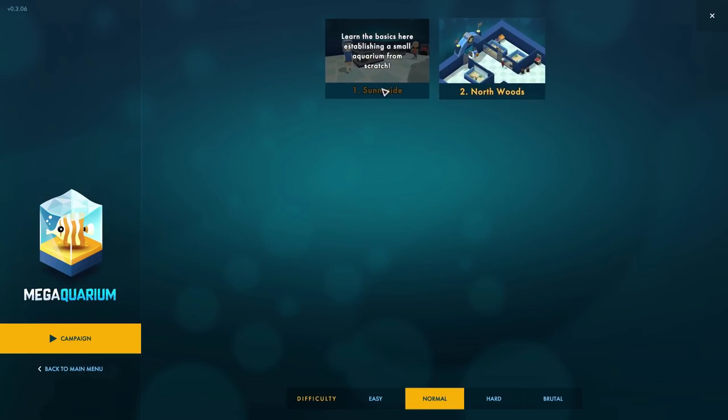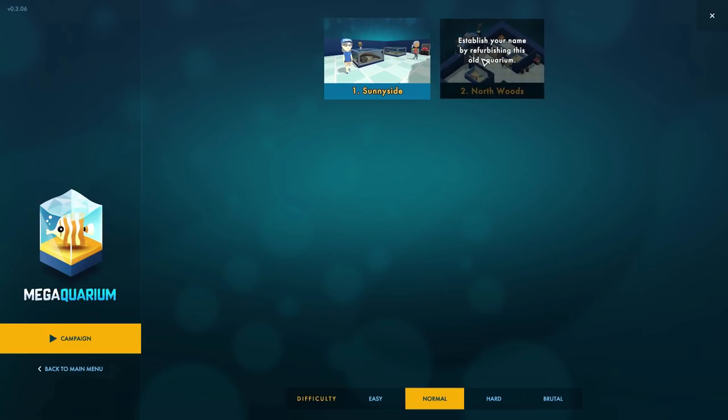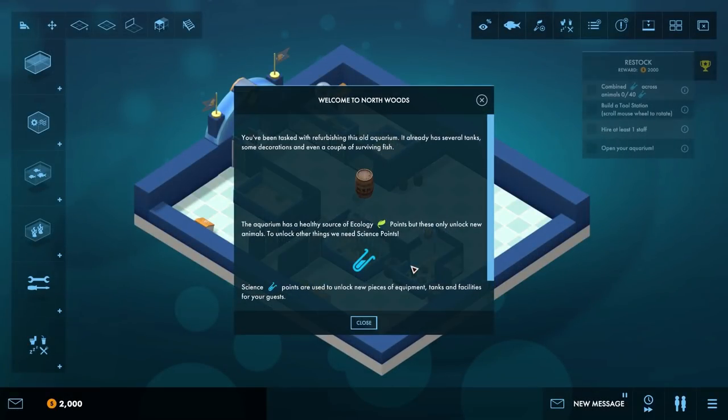Establish your name by refurbishing this old aquarium. So this one already exists but it's going to be a bit run down and we've got to spruce it up and make it nice again. That's a contrast — last time we had a completely blank canvas, now we've got to bring something back to life. We'll do that on normal mode.